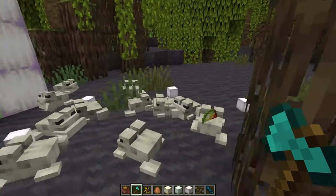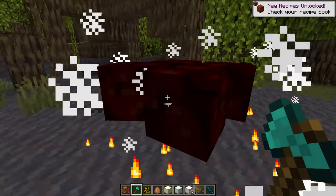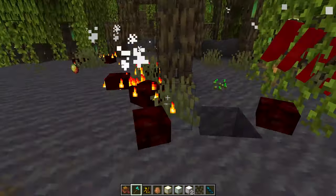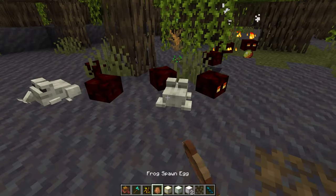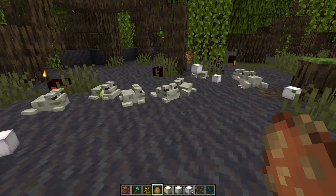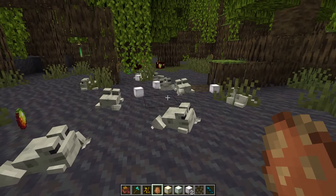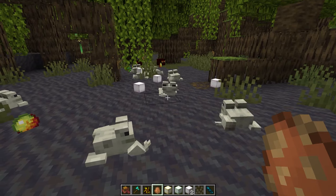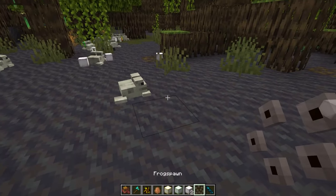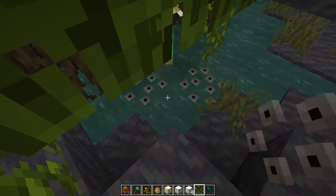You can see the frogs dropping frog lights as they eat the magma cubes. It's going to be fun to see the tech community build farms to produce all the different frog light colors. This is also a super interesting new way to get blocks into the game — we currently have no mob that eats another mob to produce different types of blocks, so it's definitely unique.